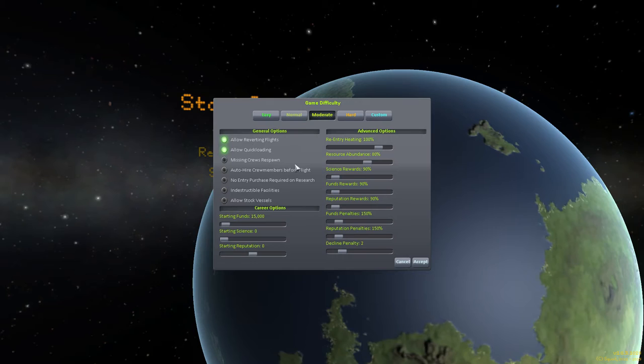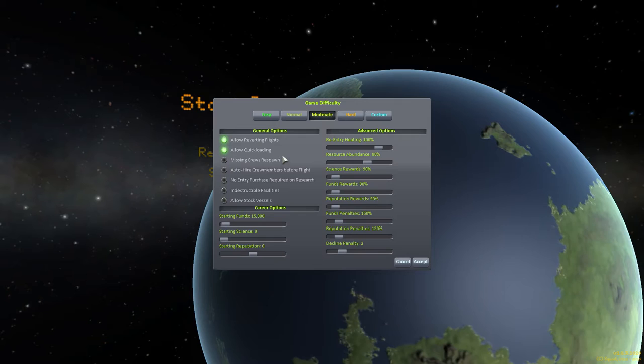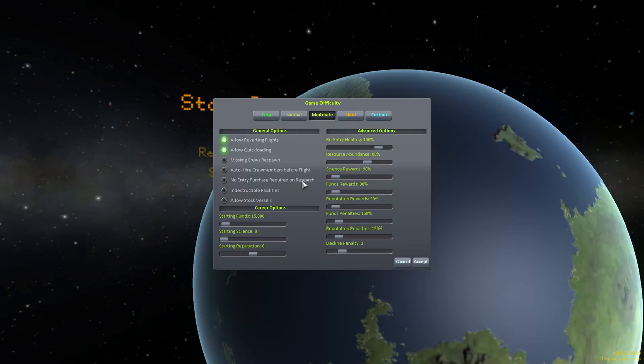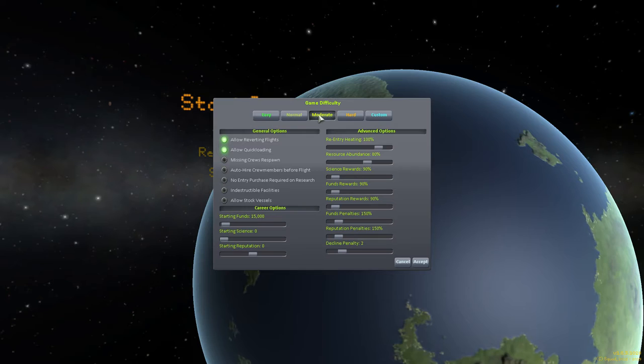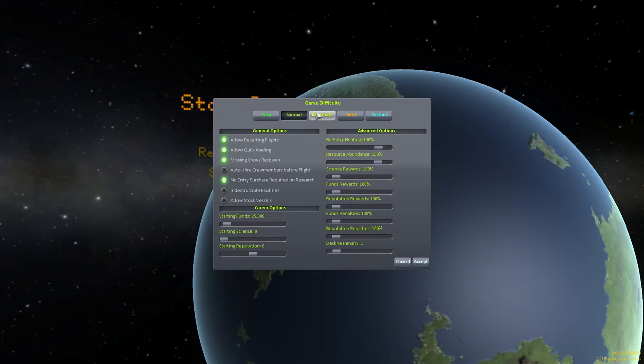To begin with, we're going to go on a moderate difficulty. It still allows reverting flights and quick loading. Crew does not come back. We have to purchase any actual stuff that we want. Starting funds is less, but science and reputation is the same. Re-entry heating is the same.